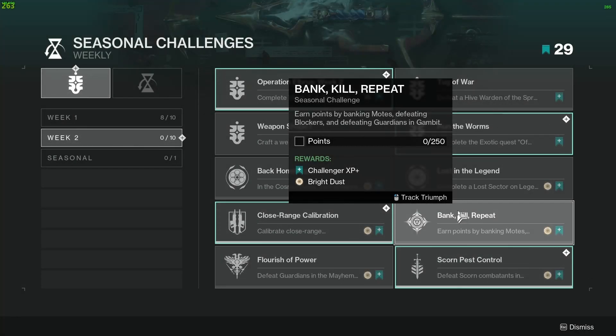Challenge 8 is Bank Kill Repeat — earn points by banking motes, defeating blockers, and defeating guardians in Gambit. You need 250 points.